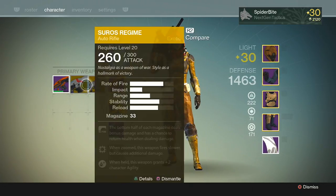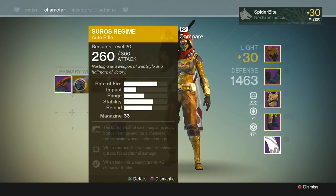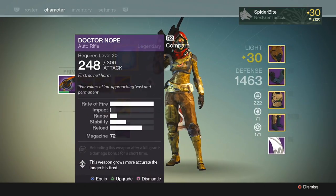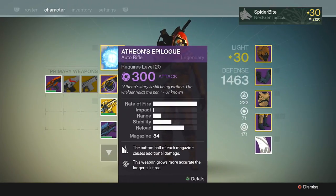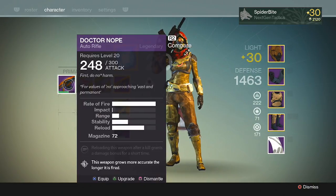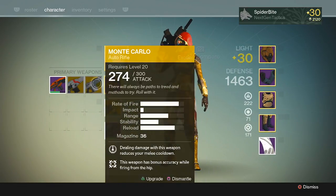In comparison I have three other auto rifles — two exotics and a legendary. The stats for Atheon's Epilogue match exactly the Dr. Nope. The magazine size differs a little bit — we have the extended mags upgrade on it right now. Normally it's a magazine size of 70, slightly less than the Dr. Nope which sits at 72.